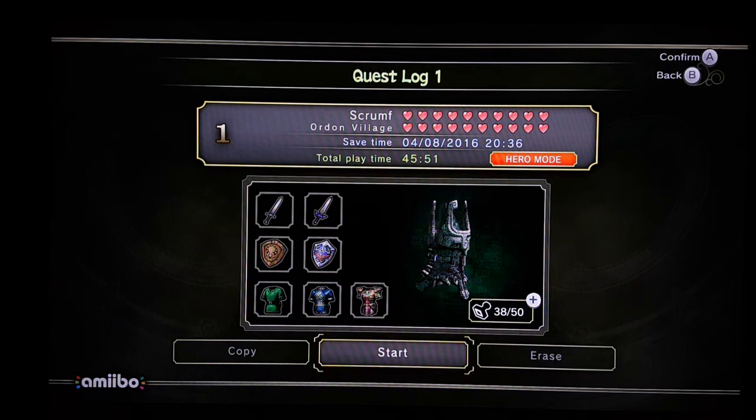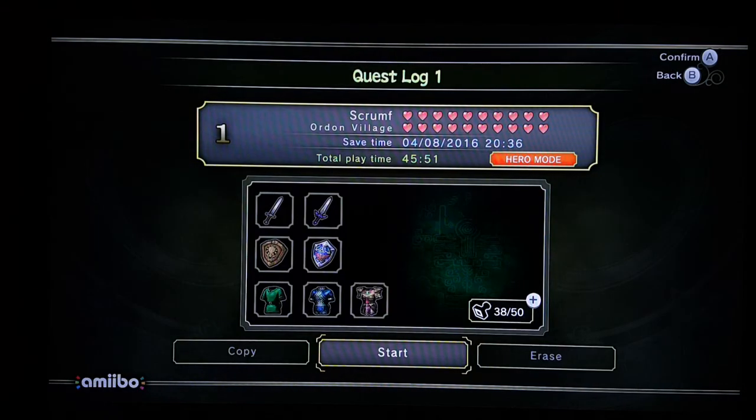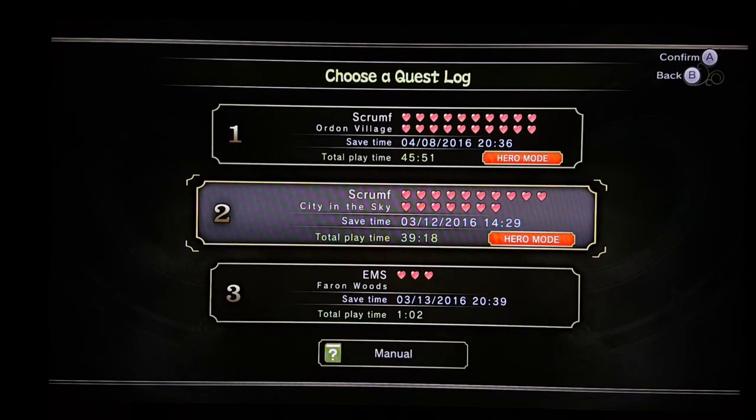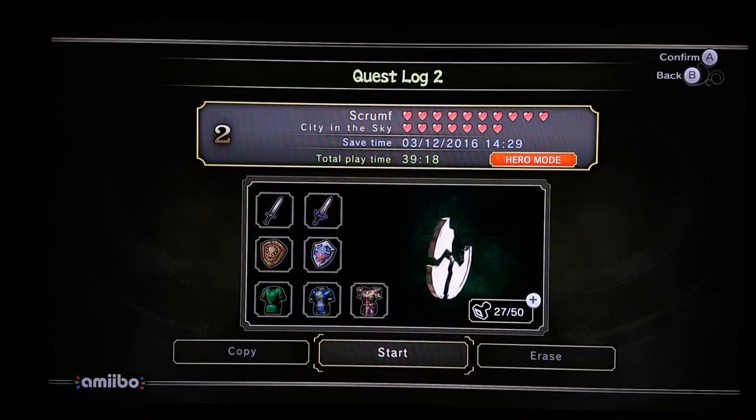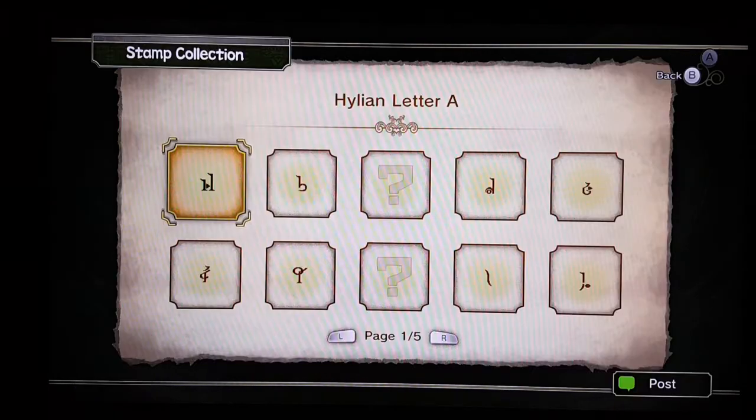A very minor one I found is on this screen — you can press the plus sign and it'll take you into the screen where it shows your amiibo collection. When you exit out, whatever you had on your screen on the right is gone. It's just a minor graphic glitch; you can do that and the shadows come back. It doesn't affect the game at all. You can see I have the mirror shards here, and when I do that they're gone, then back.